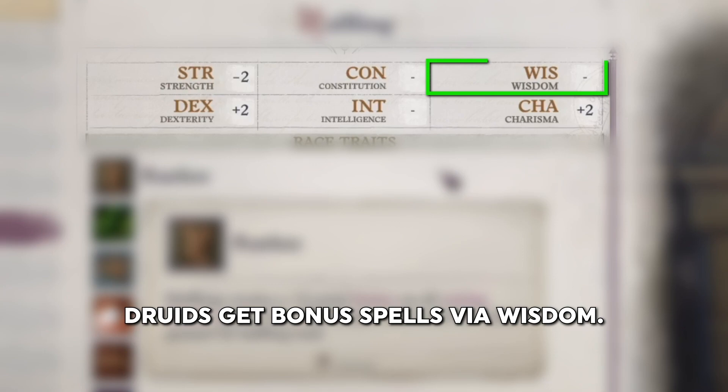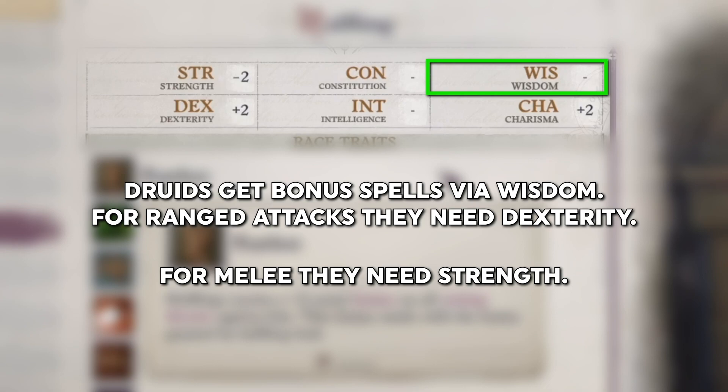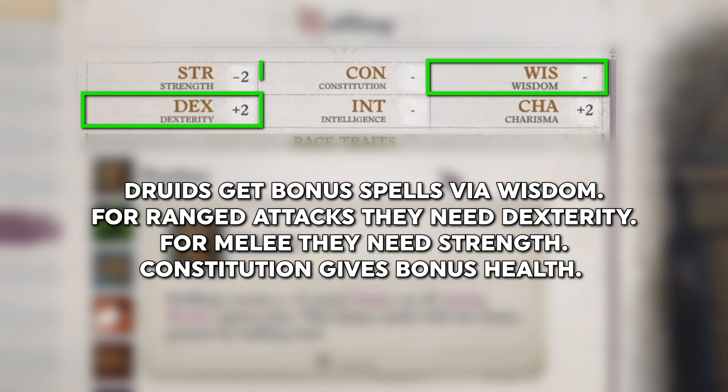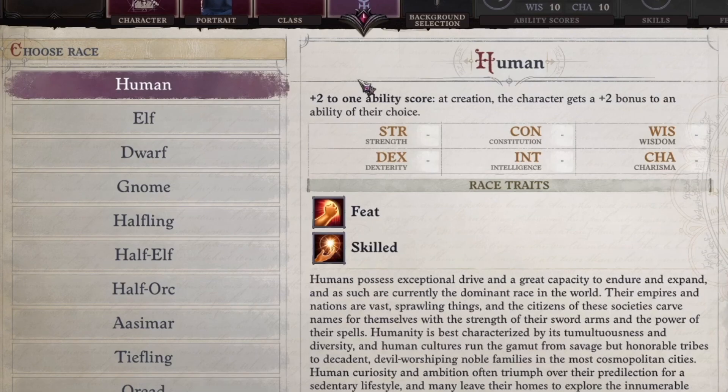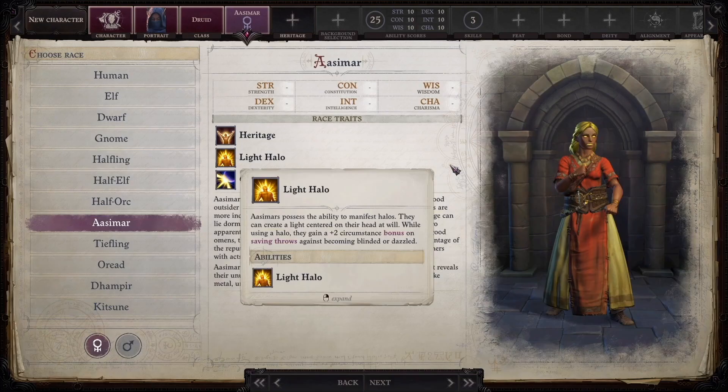So as a druid, I need wisdom for my spells. If I want to fire arrows when I am not casting magic, then I could spend some points on dexterity. If I want to engage in melee when I am not casting, then perhaps I'll spend points in strength. Constitution is a great leftover stat — bonus hit points helps anybody, and I probably don't need to worry about intelligence and charisma for this character. Each race starts with certain stat changes, like these for a halfling, or the ability to add something of your choice, such as with a human who can pick plus two to any score they wish.